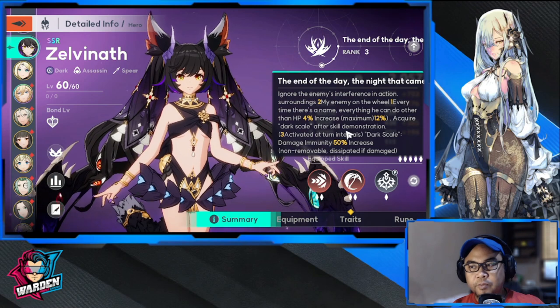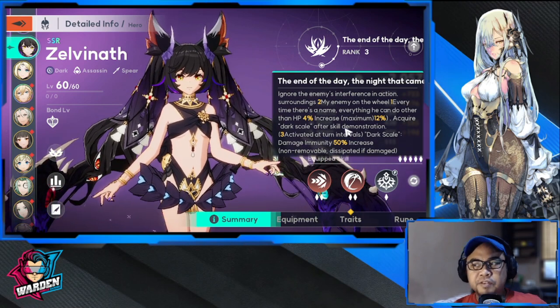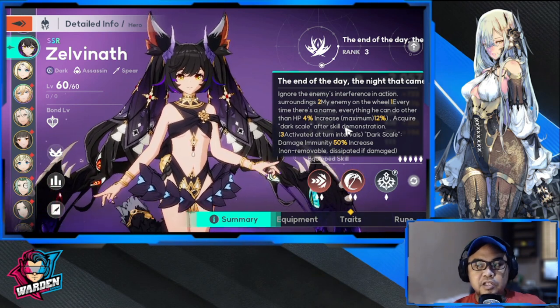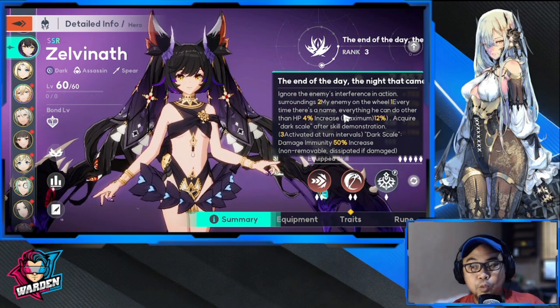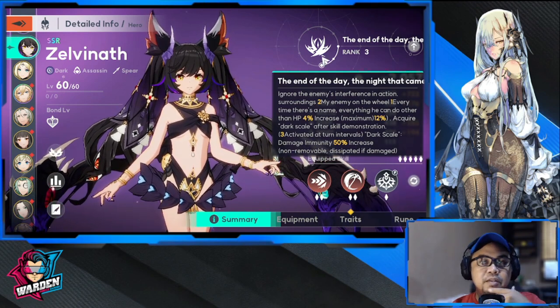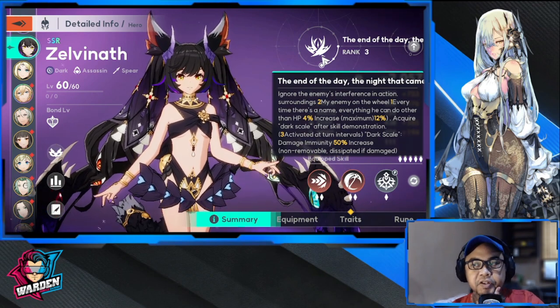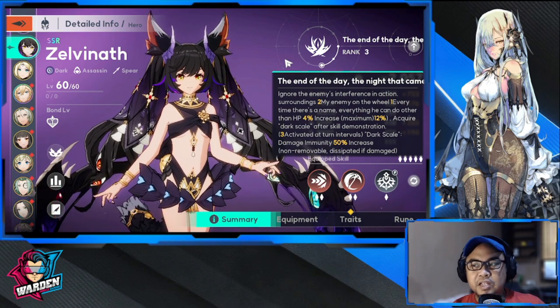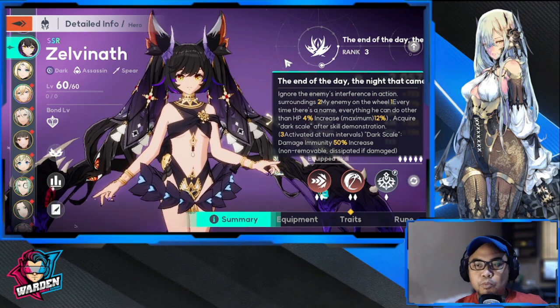After using a skill, she obtains Dark Scales, which increases damage resistance by 50% — rare for an assassin. This effect activates every 2–3 turns and can't be dispelled but is removed after taking damage. The ignore escort skill mechanic is also crucial for assassins, making this unique passive very valuable overall.